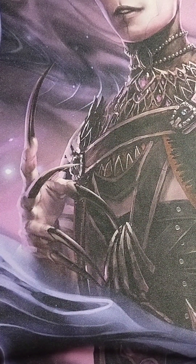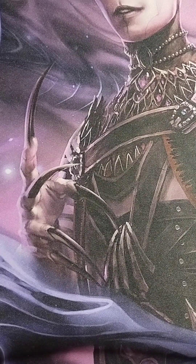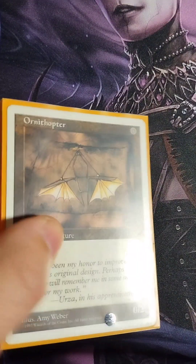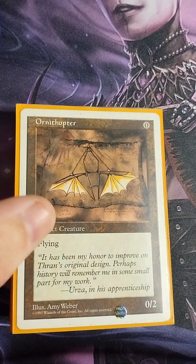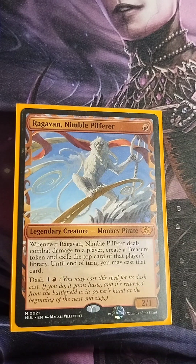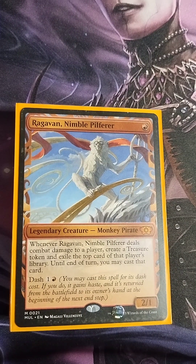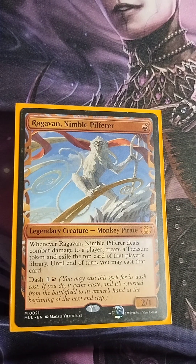There are quite a few creatures in here and most of them are going to be artifact creatures with a lot of synergy. We're running Ornithopter as a great chump blocker. We also run Raggavan, Nimble Pilferer — a one red mana 2/1 monkey. When Raggavan deals combat damage to a player, create a treasure token and exile the top card of that player's library. He has the Dash ability, mostly used for quick damage and building up treasure tokens for sacrificing.